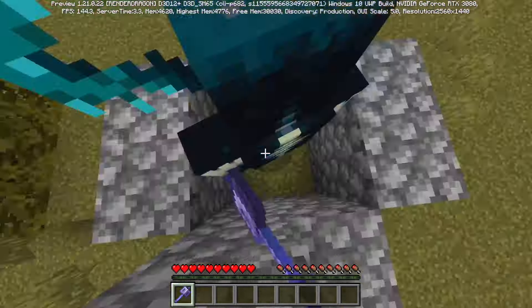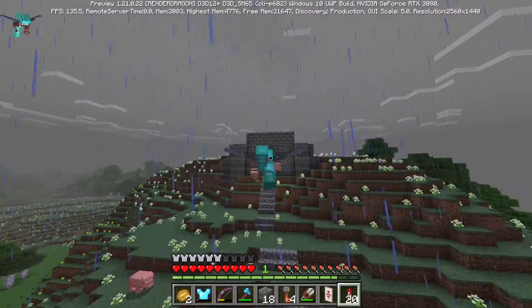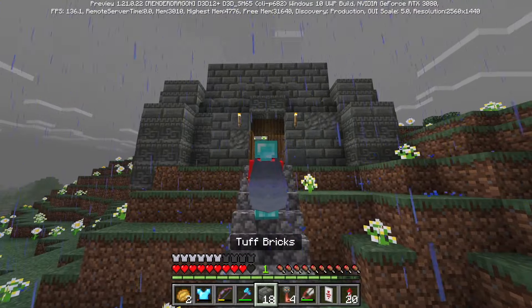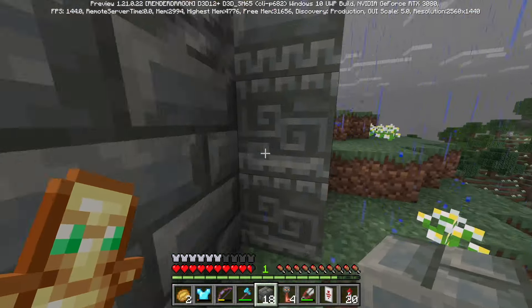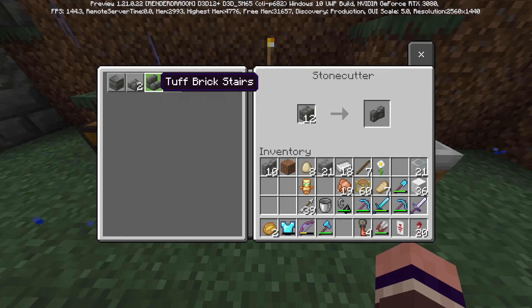Number 10 is the tuff block variations. This might be the worst ranking I have — I wanted to rank this higher. I think in the long run, in a couple years, the tuff blocks, all of the bricks and variations, are going to be utilized by every single player in Minecraft. The builds are just epic. If you like medieval builds or castle builds, tuff block variations are amazing.